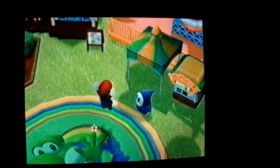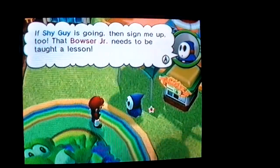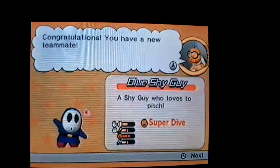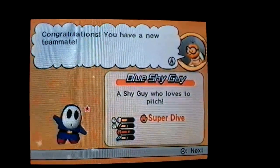I think we're gonna stop there. If Shy Guy is going, then sign me up too! That Bowser Jr. needs to be taught a lesson. Congratulations! You have a new teammate — Blue Shy Guy, a Shy Guy who loves to pitch. Special ability: super dive. Okay, so that's it. When we come back, we will do part six. See ya!